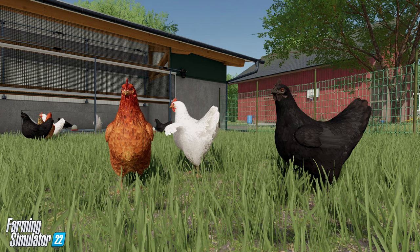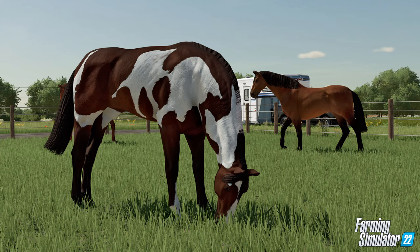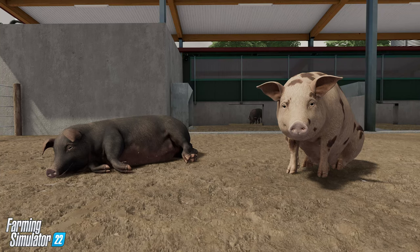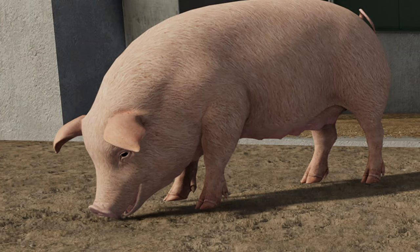We do now at least have some new higher-res screenshots of all our favorite animals, and yes, they all look really good. We have the hens looking to be clucking, the cows looking to be mooing, the horses - that horse trailer looks sweet - the horses they look to be horsing, the sheep look to be sheep, and lastly we've got the pigs, and they look to be smiling. So let's look into exactly what Giants has to say about what we're going to be doing with our livestock come Farming Simulator 22.